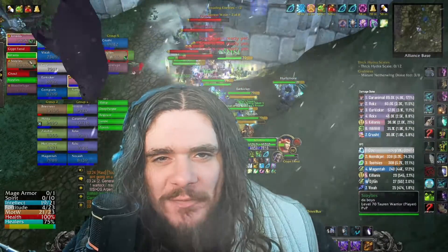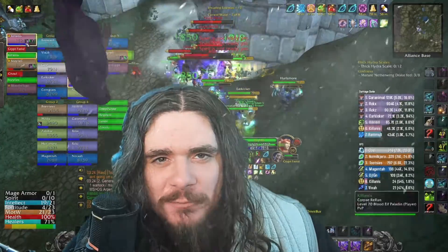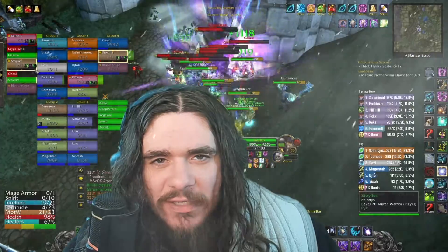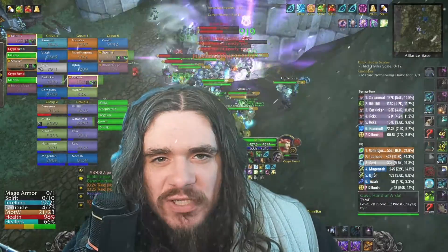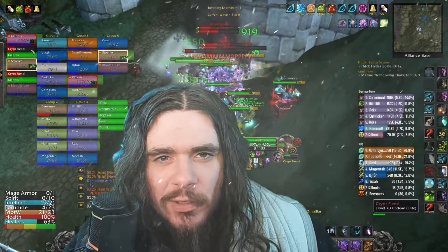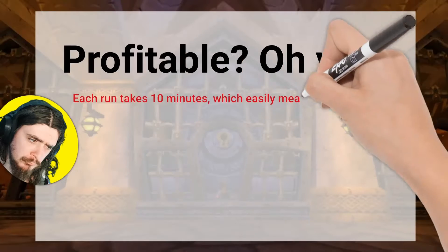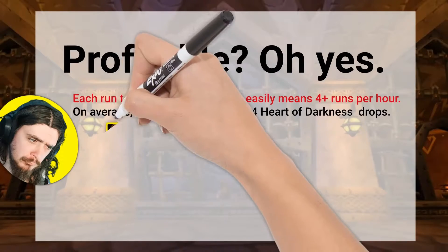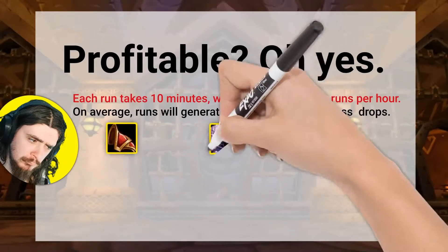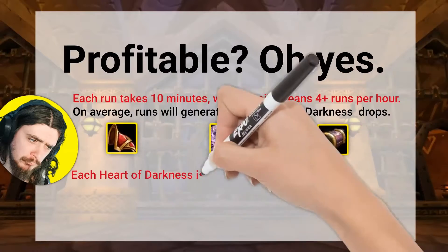Just how profitable is Hydral trash farming? You do about four runs per hour, getting between three and four Hearts of Darkness per run at 500 gold each minimum. That's at least 2,000 gold per run. Split between 15 people, that's 8,000 gold per hour split among the group — easily banking 500 plus gold per hour per person, and way more if you reserve one of the hearts for yourself, which a lot of groups are doing.